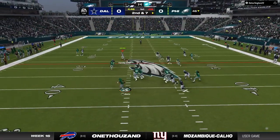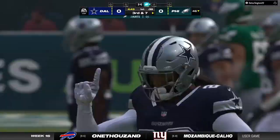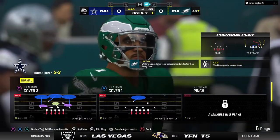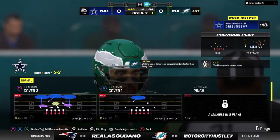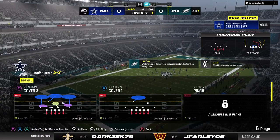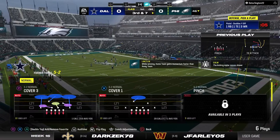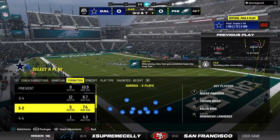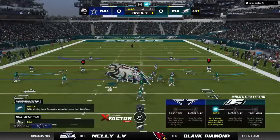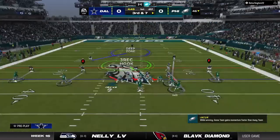Second down, here's Hurts buying time to his left — and that is incomplete. DeAndre Swift was the intended receiver that time, and it's third down. You look at this Cowboys defense: they're a top-five unit right now against the pass in the league, sitting at number five. Since they cover passes downfield so well, I think that last play is typical of what we might see — a lot of short passes, trying to generate run after the catch. Nothing doing on that one. They head to the line facing third and seven.